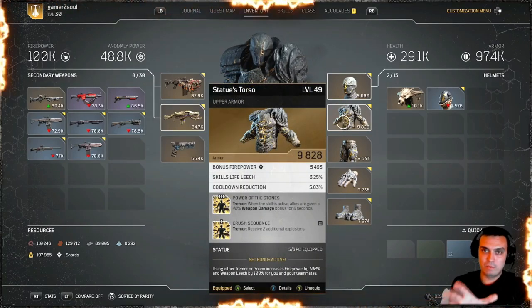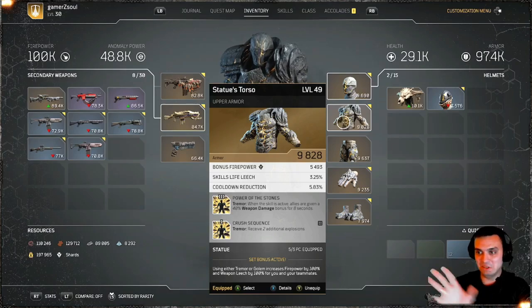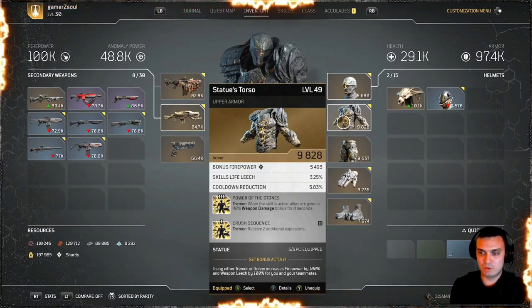The reason I'm doing this is because I'm about to mess with this set and use different mods, so let's show it the way it is first. The chest piece has Power of Stones and Crush Sequence. Power of Stones: when the skill is active, allies are given a 40% weapon damage bonus for 8 seconds. Crush Sequence: receive 2 additional explosions.